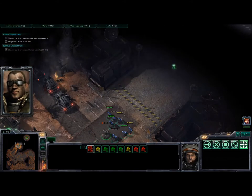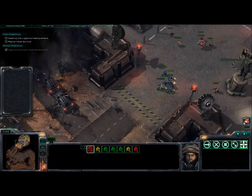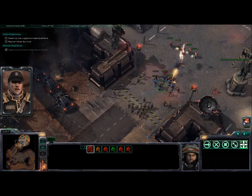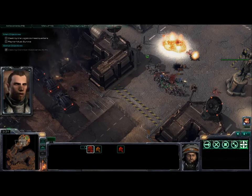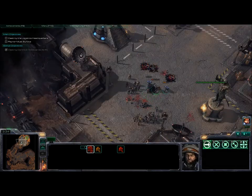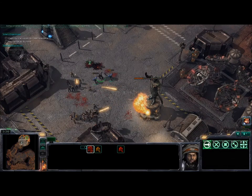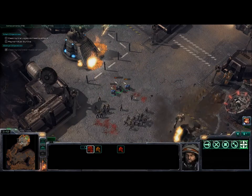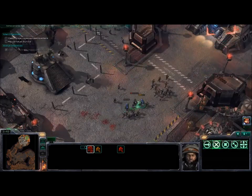These people will start to follow you, so you can use them as a meat shield. Basically I was the meat shield and they were the firepower. As you can see, I have only three guys left and Raynor is going down, so I'm really tight. I'm going to attack these two towers to get my meat shield in front of me so they take the damage.